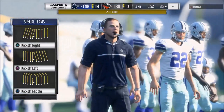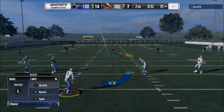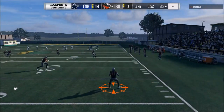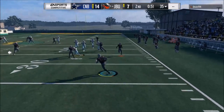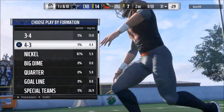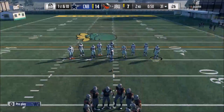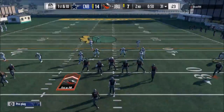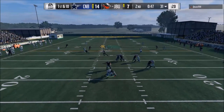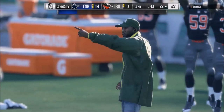The number two defense I want to talk about is the nickel 3-3-5 normal formation. This can be found in a lot of playbooks, but I'd recommend looking at the Cincinnati Bengals — we're actually going to break this down in a future premium update. Basically, the 3-3-5 normal has a little bit of everything: some qualities of the dollar 3-2-6, some of the 3-3-5 odd from the New England book, and some of what the nickel normal brings. You get really good edge pressure from the nickel corner slot.